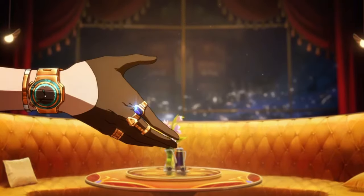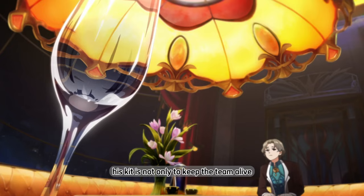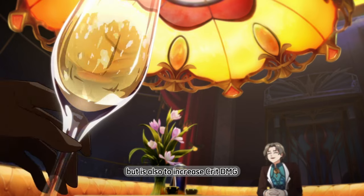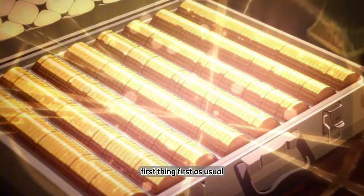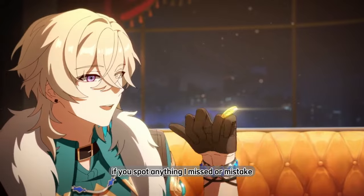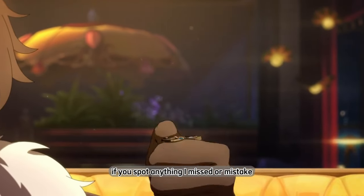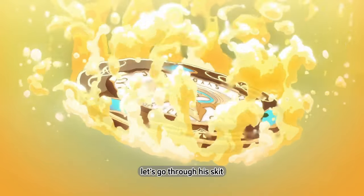Aventurin is an Imaginary Preservation character. His kit is not only to keep the team alive, but also to increase crit damage received by the enemy. I hope this video will help you. If you spot anything I missed or a mistake, just mark that in the comment below. Okay, let's go through his kit.